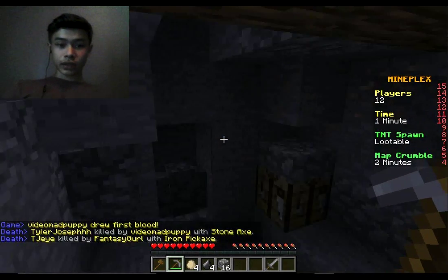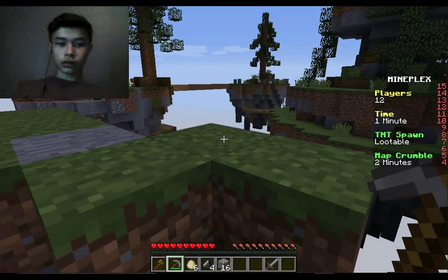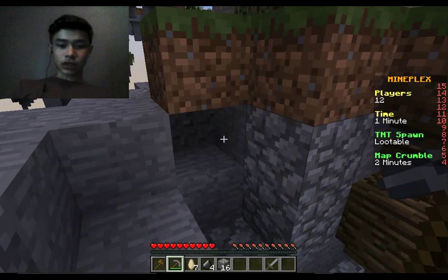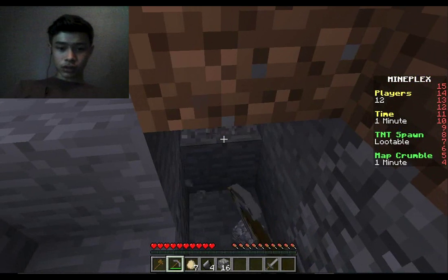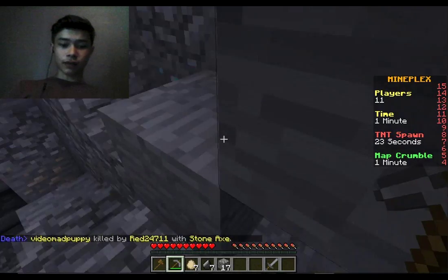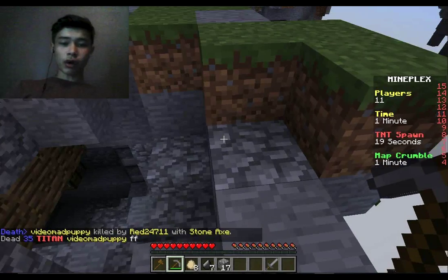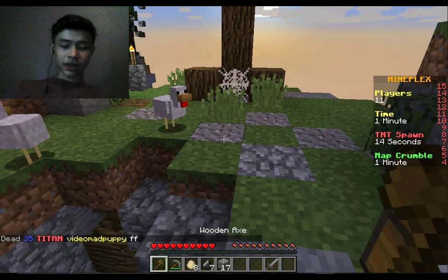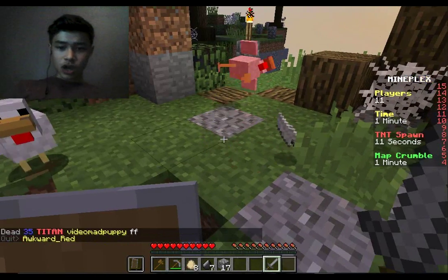You should know how to make a bow. You're gonna need flint by getting gravel, and you're gonna need feathers and sticks. I'm gonna get as much gravel as I can. I'm gonna need some feathers, which means I have to kill some chickens. You always have some chickens on your island, which is nice. I'll use my sword because it kills them in one hit.